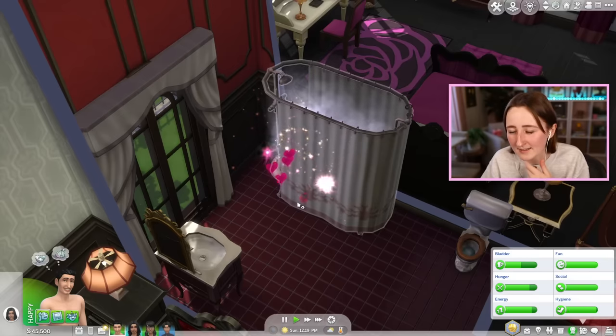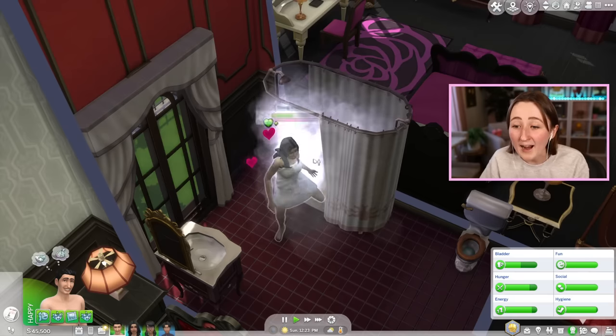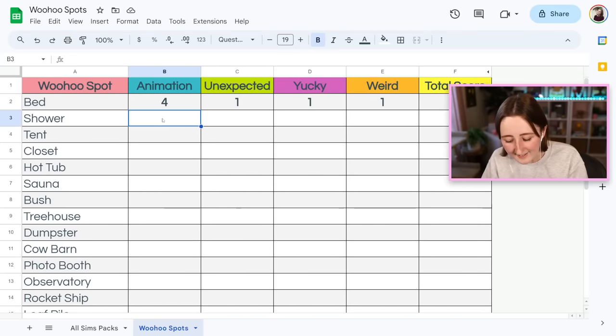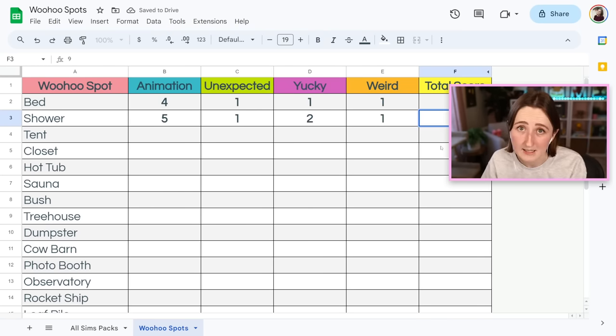Most of the animation is kind of boring — it's just the shower curtain shaking with hearts and fireworks, but all of the Sims woohoos have that same sort of thing. I do like the little heart of fog that comes up at the end and how they kiss before they go in. I think this animation is a solid middle of the road, maybe five or six — better than the bed but not as good as some of the others. It's also not unexpected at all. In total, the shower gets a nine out of 40.